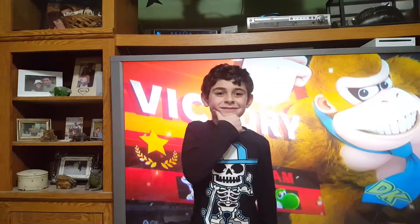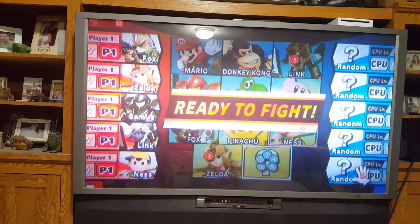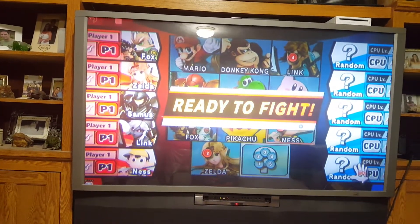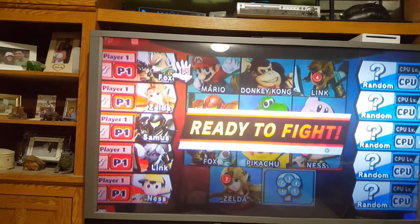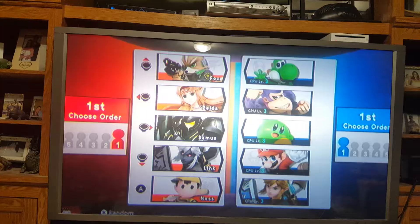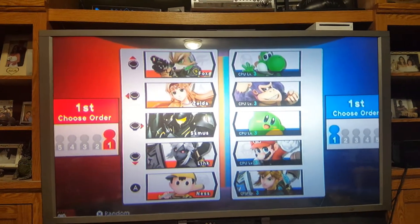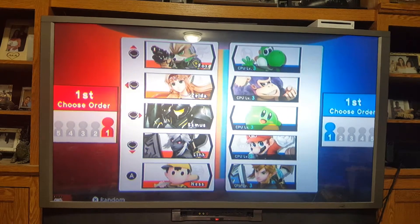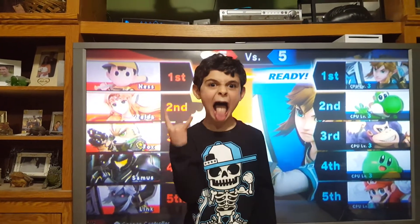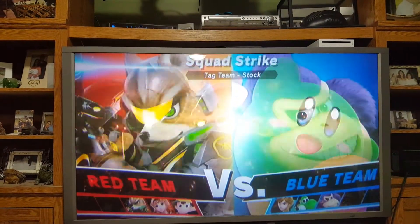I just killed him — winning tastes great! Next we will be doing a battle in the Gerudo Valley and it's a 5 on 5. These are the characters on my team: Fox, Zelda, Samus, Link, and Ness. Looks like we're fighting Yoshi, Donkey Kong, Kirby, Mario, and Link. They turned my Link into Zombie Link. Let's get ready for match number two.